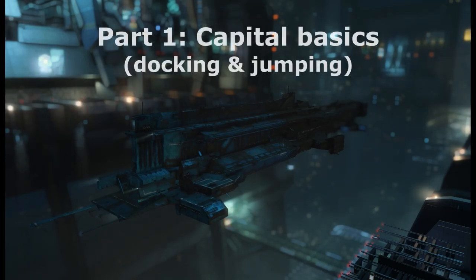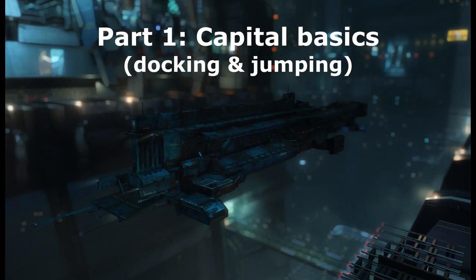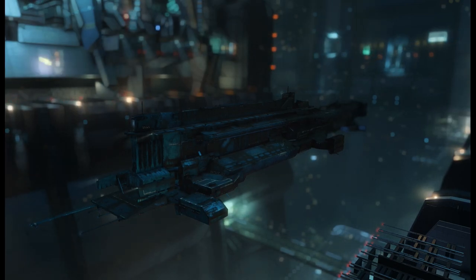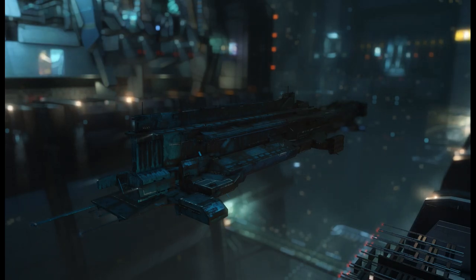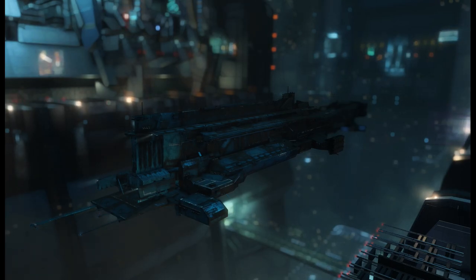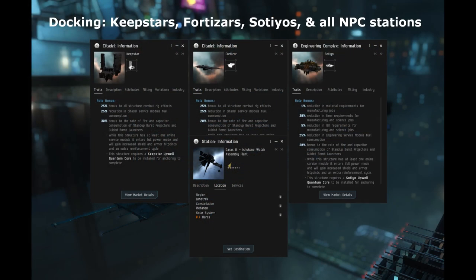I want to go over the general CAP basics. One of the biggest things is where they can dock. For citadels, they're limited pretty much just to large and extra-large structures — that should be Keepstars, Fortizars, and Sotillos if I recall correctly. There's a special exemption for Roke-Walls with Tataras, but in general just stick to large and XL structures and don't accidentally go to an Astrahus or something.